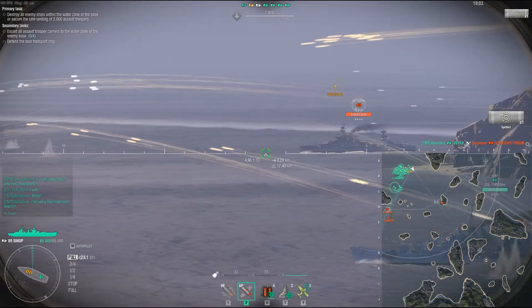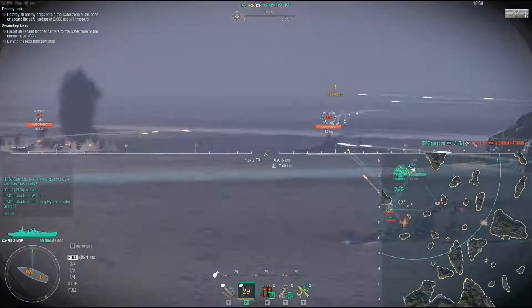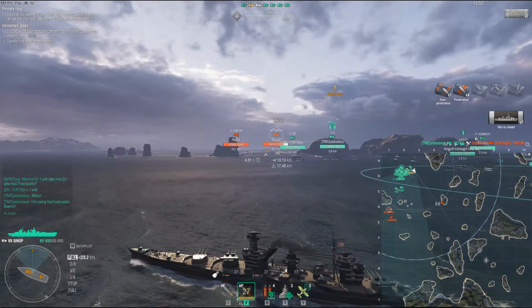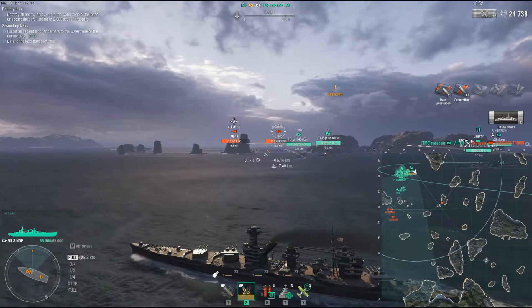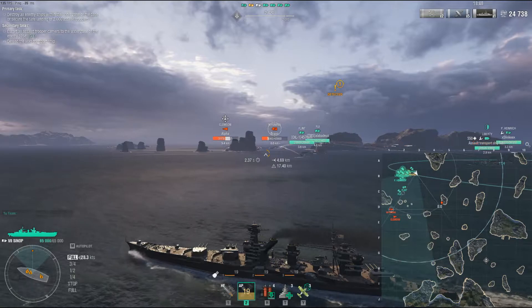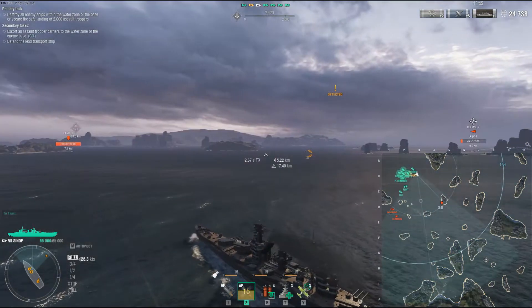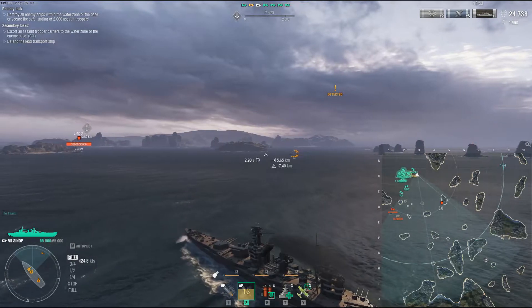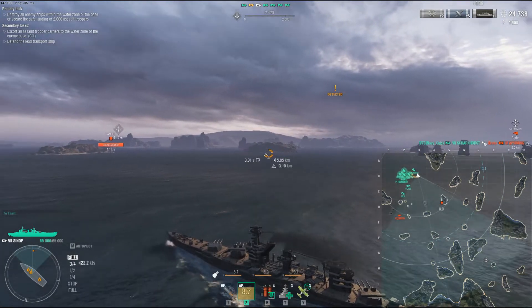The first thing you have to deal with here is the Wyoming, the Duguay which is French, and the Clemson. You need to kill them first. If you look at the map to the far right, my team is on the C1 line — that's typically where cruisers hide behind that island so you don't get blapped. If you try to start going south in a cruiser, you will get blapped hard.